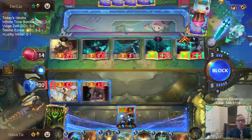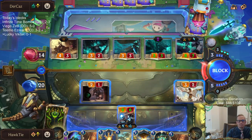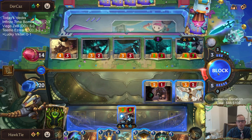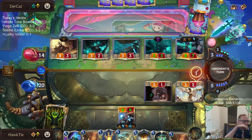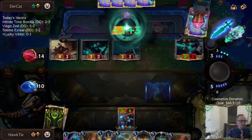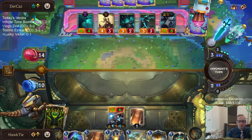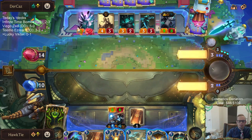It's at two right now, so it'll be three, four, five, six — so ten plus another four, fourteen plus the two. Things need to change with this Viego card — things definitely need to change with this card. My only hope is that Siphoning Strike can kill Viego. If it doesn't, we lose.